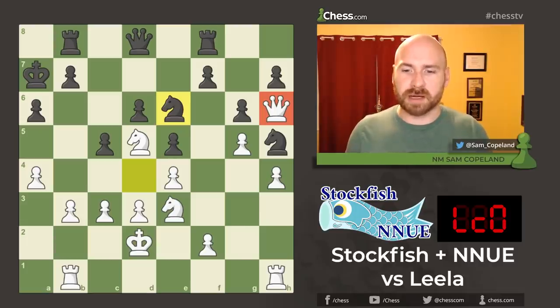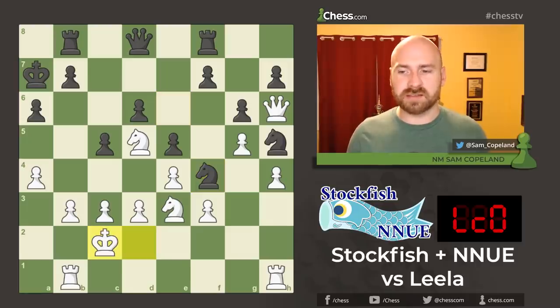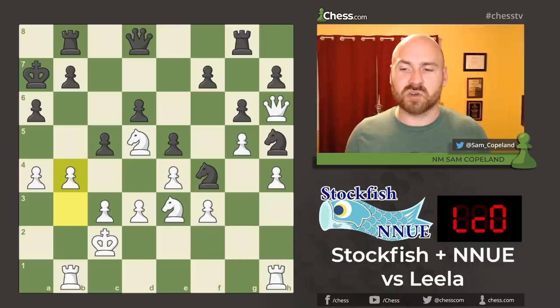Leela Chess Zero does the same thing with other types of advantages that have long-term characteristics, including spatial advantages. In many cases, you'll see Stockfish evaluate a position as totally equal or only slightly worse, and Leela Chess Zero is already saying you can't resolve the problems in this position — this is a decisive advantage and eventually black will break through. Leela Chess Zero is patient about that breakthrough. We see f3, the knight hops into f4, king c2, rook g8, b4 — white is actually trying to create an advantage and initiative on the queen side.